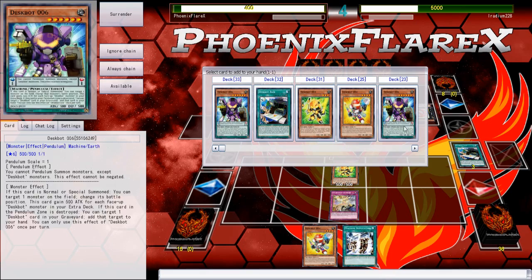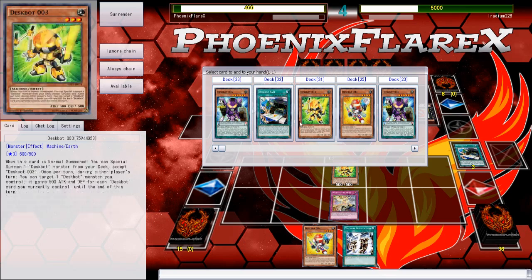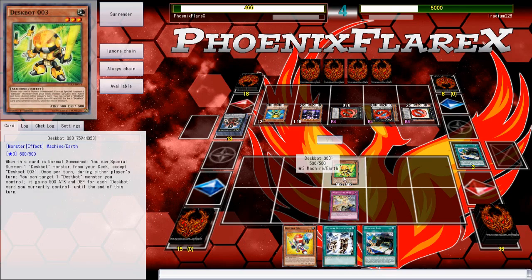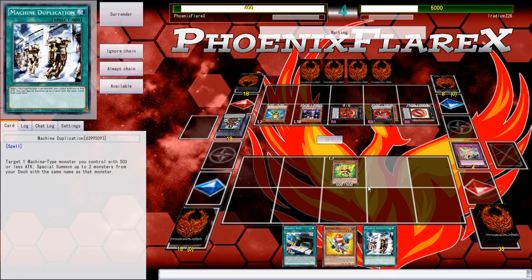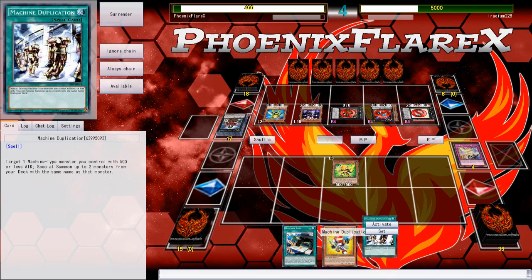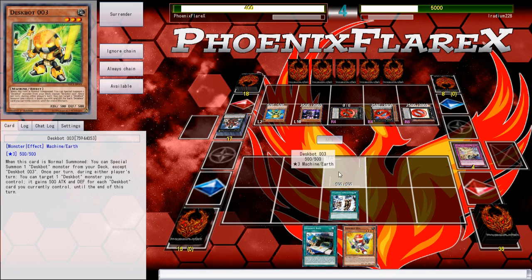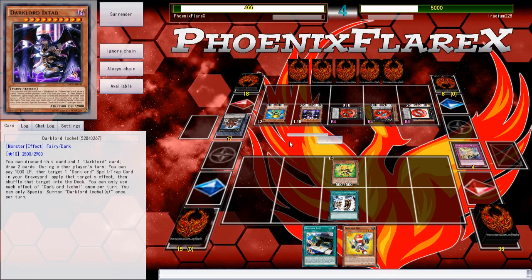He took my Deskbot 2, so I'm not going to get searches. But I can Machine Dupe out multiple Threes, and then do Deskbot Base — not good, but still not terrible. We'll do Machine Dupe and summon two more Threes from the deck.